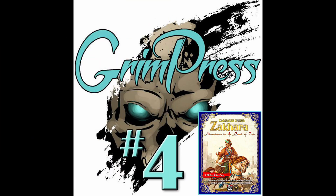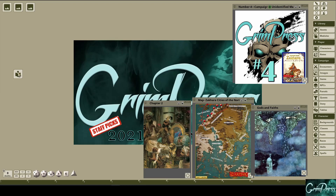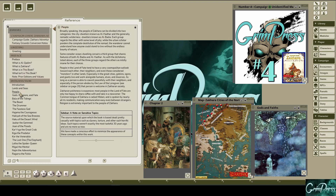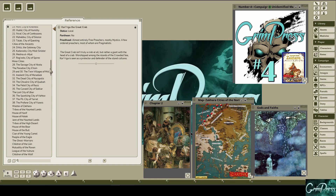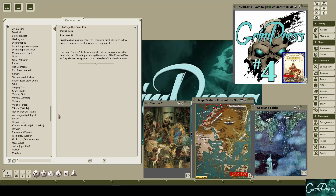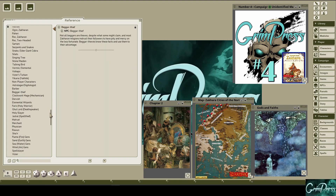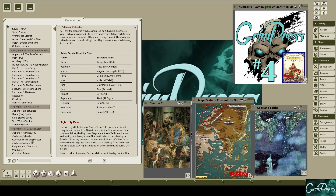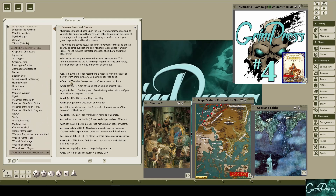Landing in spot number 4 is Campaign Guide: Zakhara, Adventures in the Land of Fate, designed by GM Lent and Brock Sayre — easily the longest title we have on the top 10 today. Designing a campaign and worldbuilding is hard for many DMs. Trying to do it in an exotic part of the Forgotten Realms that hasn't been updated with recent source material — well, that can be a daunting task. Luckily, you can welcome this campaign guide to the party. There is so much to love in this worldbuilding guide: evocative imagery, maps, details about the country, industry, and culture. There's even a Zakharan calendar and a list of common terms and phrases. As a DM, you shouldn't have any problems telling memorable stories with all the content that's included here.